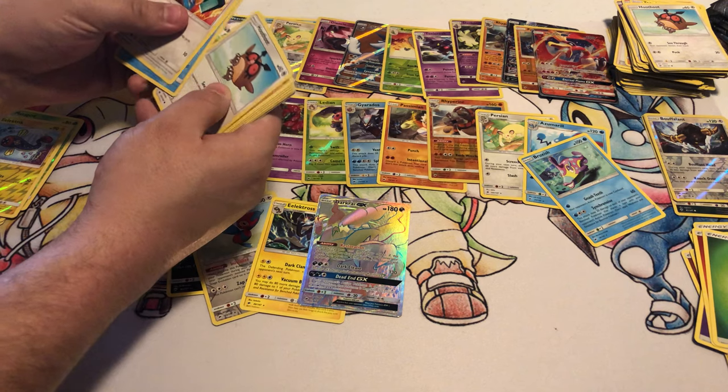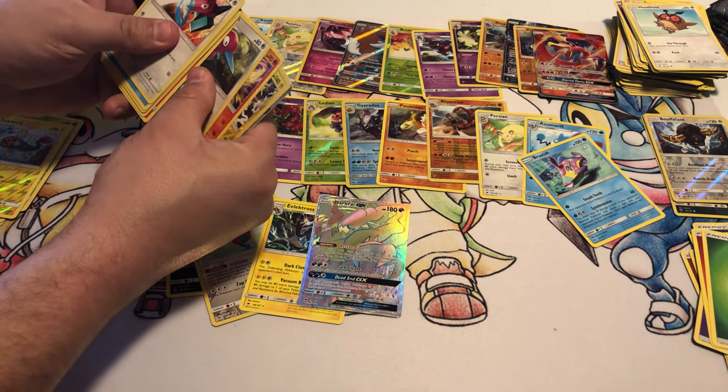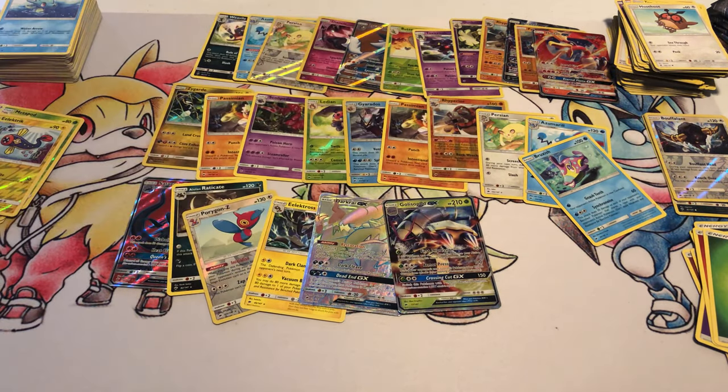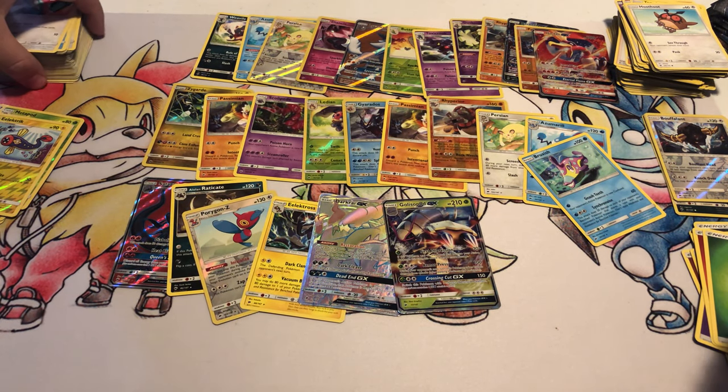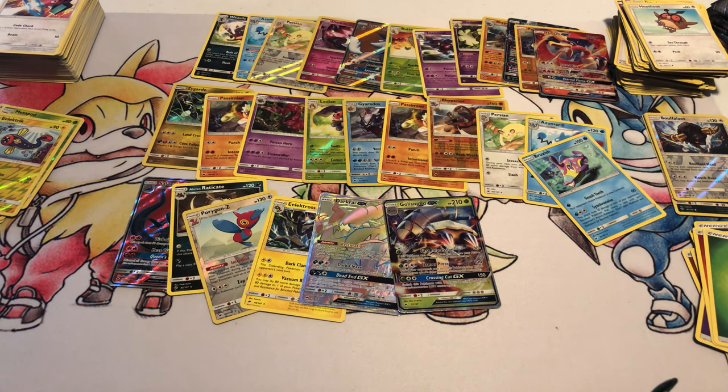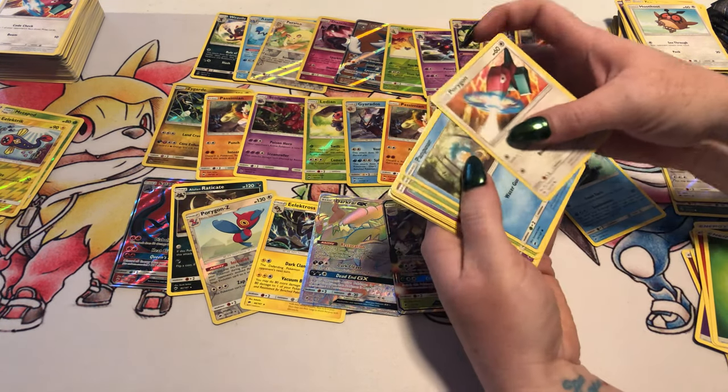You always have all the luck. I try — not really. Electrofire and a Golisopod GX. That's cool. We're already up to seven — two Full Arts and a secret. Yeah, that's actually a unicorn amount.